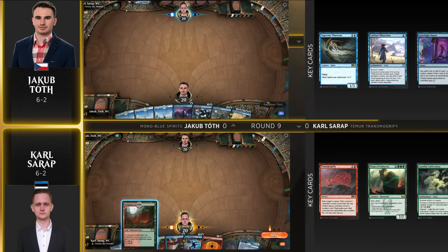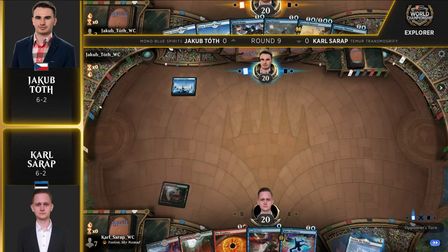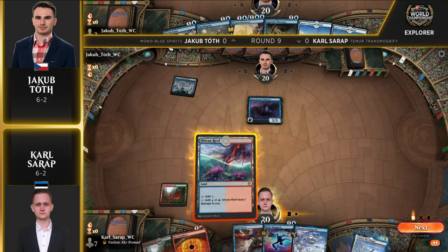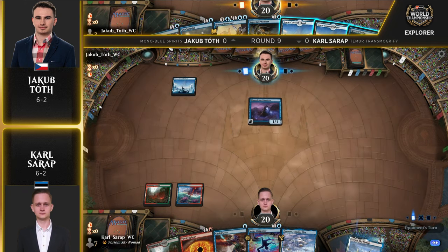We're going to see a similar game plan here from Carl Syrup as we just saw from Julian Wellman. We saw that Titan of Industry getting put back into the library. If another one is drawn, there's the fire prophecy to deal with it. The make disappear and the spell pierce — those one-mana permission spells could come in clutch here against a very tempo-based build from Jacob Toth. Spell pierce is surprisingly good in the hands of the mono blue spirits deck, and surprisingly bad against the mono blue decks — you have curious obsession, some two-drops to hit early on.